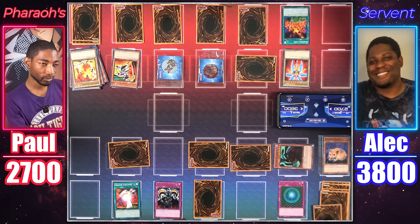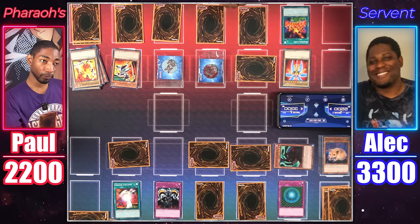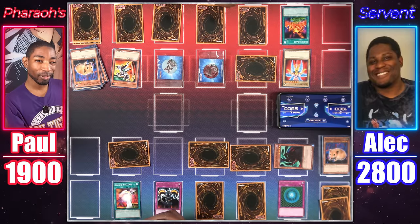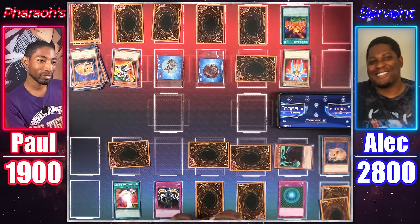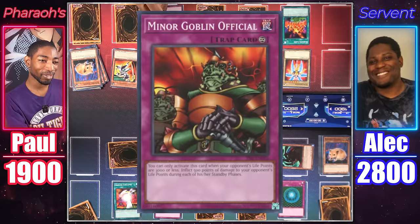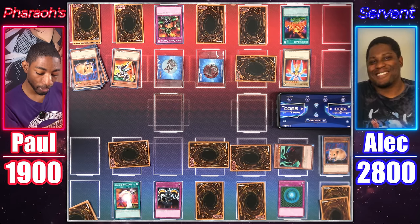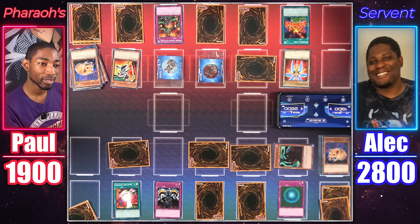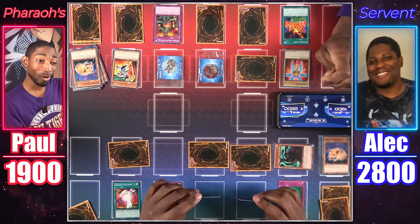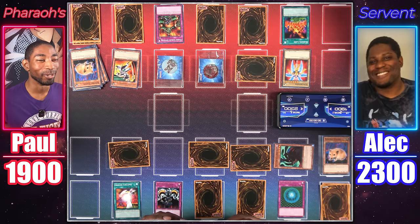I bet you thought that was a guaranteed win for you, didn't you, Duelist? I have you in a pretty bad spot. What if I activate a little card called Minor Goblin Official? So I can activate this when my opponent's life points are at 3,000 or less — inflict 500 points of damage during each of their standby phases. Starting right now! 500 damage, Duelist. How dare you? I dare, duelist — I dare! It's truly a game of chicken. We're going to hell together!